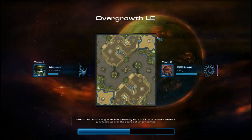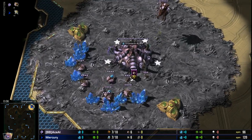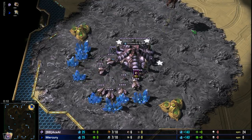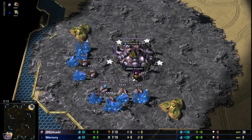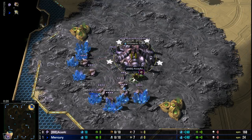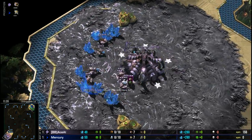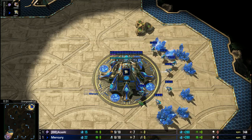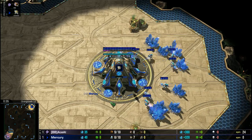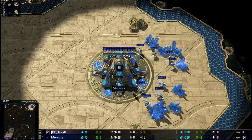Time for game number 3, Mercury vs Ace Al. We're going to be on Overgrowth, one of the most aggressive maps I have ever seen. Bottom left of the map here on Overgrowth Ladder Edition, it is our Zerg player, currently tied with his opponent 1-on-1. It is Blackberry's Ace Al. Top right of the map we have his opponent, the Blue Protoss — also looking to take this show match down. This game it is none other than our Blue Protoss Mercury.